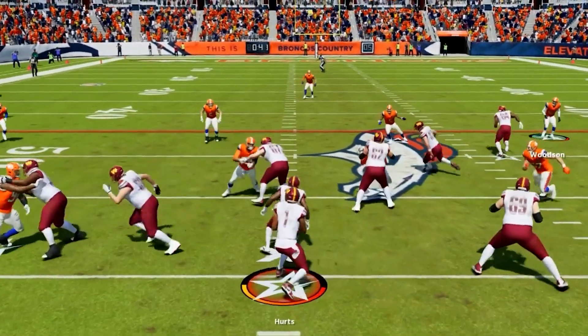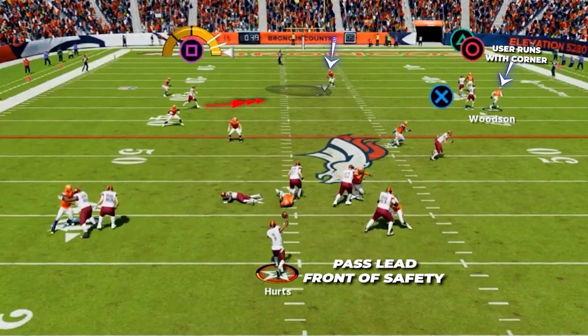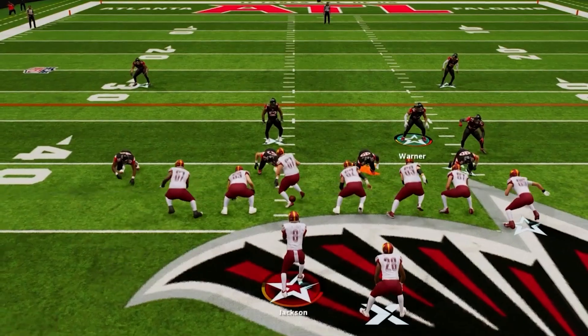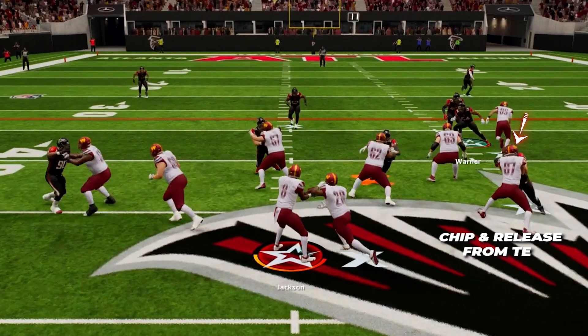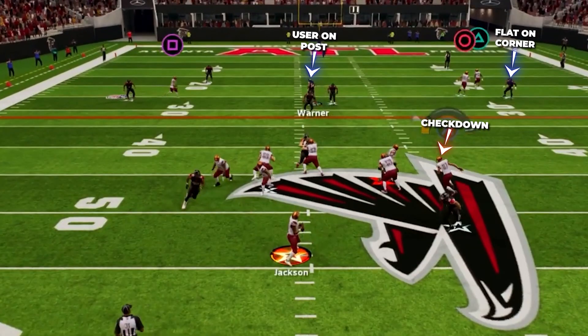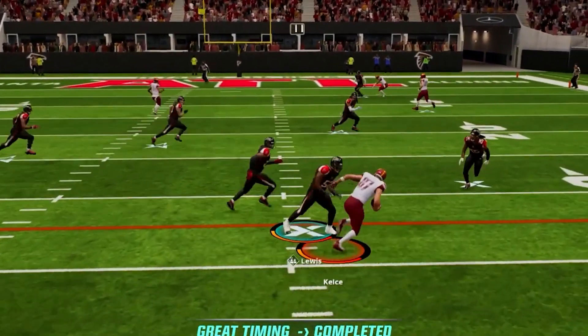After executing the play action, if the user starts leaving the middle of the field to follow the corner route, this opens up the whole middle of the field. We have a backside post coming in and you can fire this in front of the safety for another really nice gain. Lastly, this play features a chip-and-release route from our tight end. If both the flat defender and the user cover the post and corner route, once this tight end releases on his route, it can be a very nice check-down option underneath.